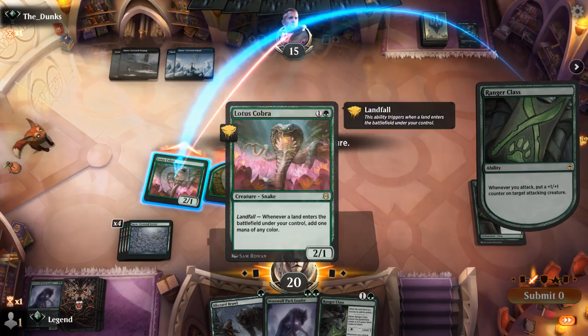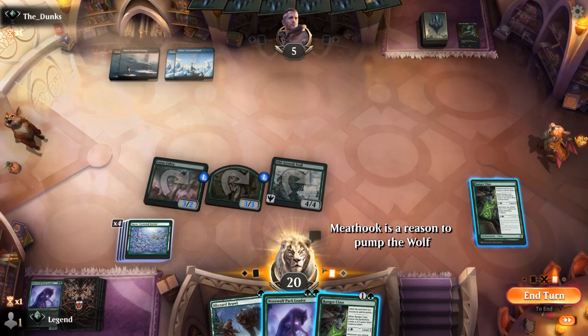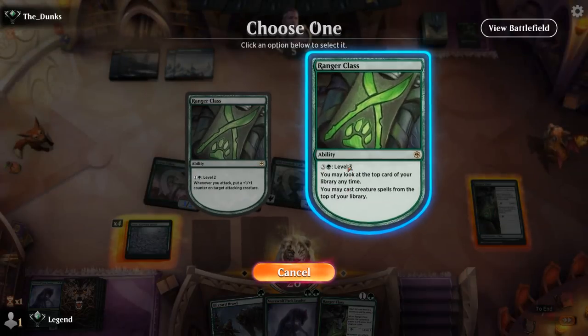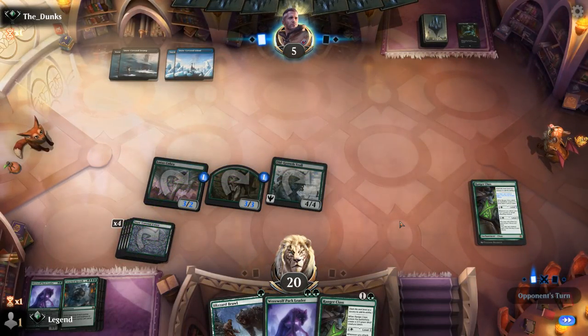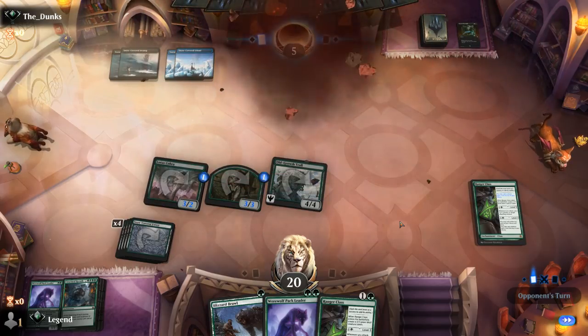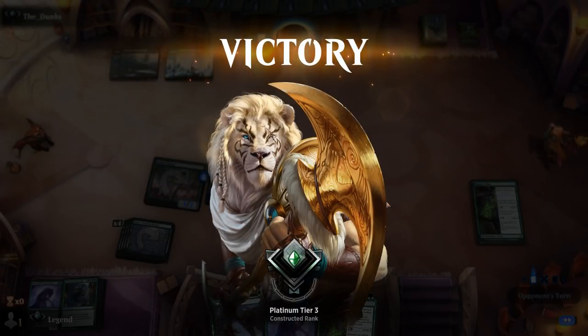I'll put a counter on the Cobra. The opponent is all the way down to five and then the opponent concedes. Nice aggressive start — the opponent didn't have enough interaction here. On to the next one.